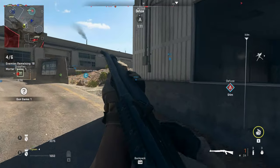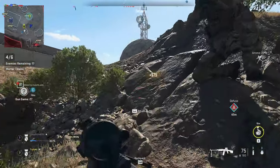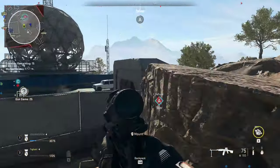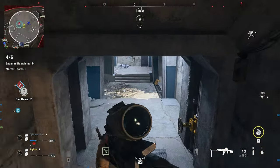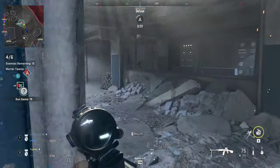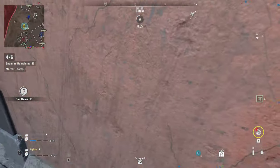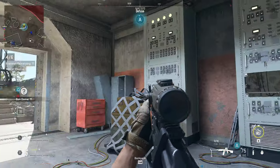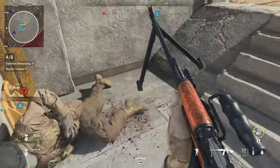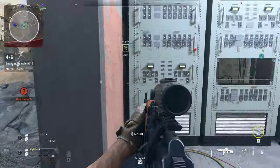Breaker 1, the enemy plant is in Alpha. Moving here. Alpha is on — enemy bomb active. Got one. Secure the objective. Watcher 1 copies all. Alpha secure. Breaker 1, AQ is losing ground. Clear them out.